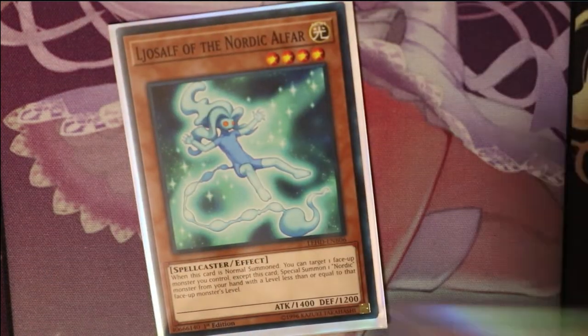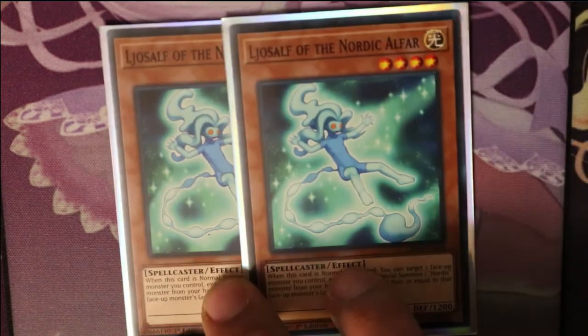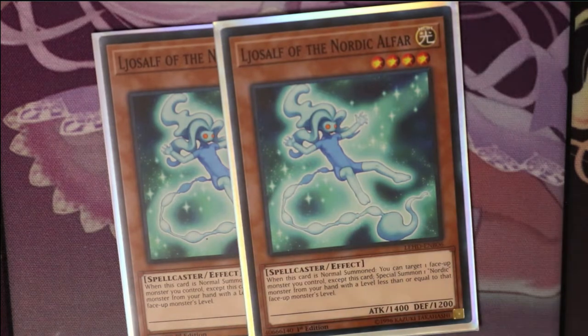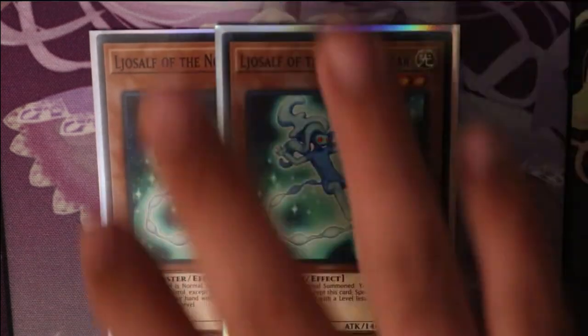Next, we run two Lyself of the Nordic Alpha. When this card is normal summoned, you can target one face-up monster you control except this card, and special summon one Nordic monster from your hand with a level less than or equal to that face-up monster's level. So you summon him, pick another monster, pick one equal level or lower. If you have a level four monster, you can practically special summon any other monster in your hand. So you run two of him.